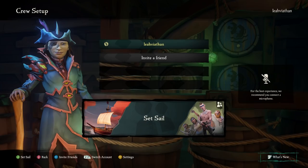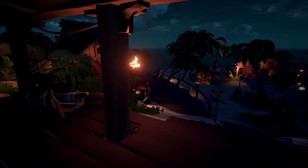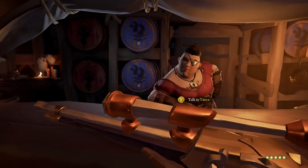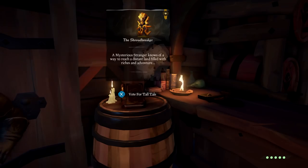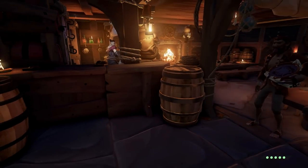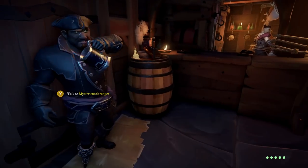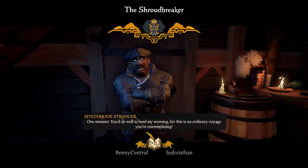Step 1. Start your game in adventure mode and assemble your crew. You'll spawn in the tavern of an outpost where you will find the mysterious stranger hanging around to the left of the bar. There's a barrel next to him with a book on top. This is the Shroud Breaker book which will start your quest. Using the X prompt on the book, vote for this Tall Tale. Each of your crewmates will need to do this and once you've all voted, the mysterious stranger will start telling you a story that you may want to pay attention to.